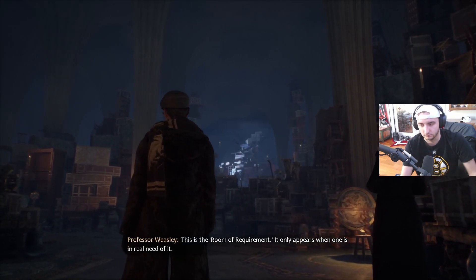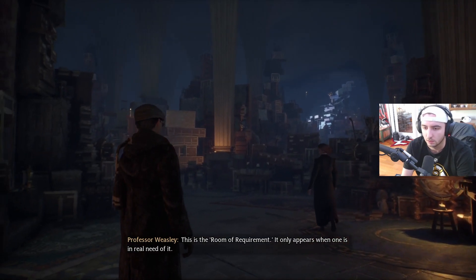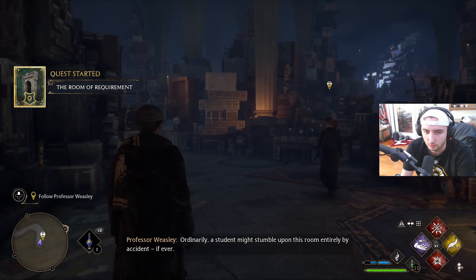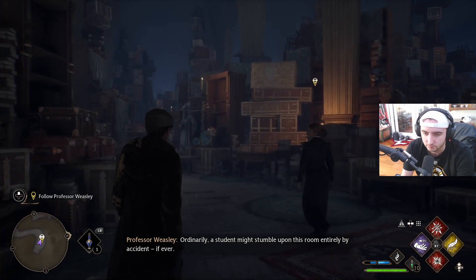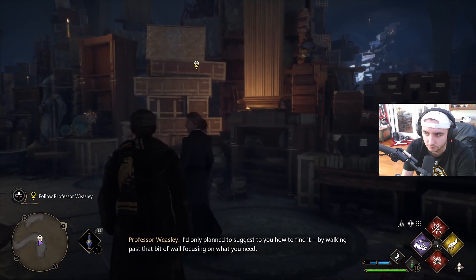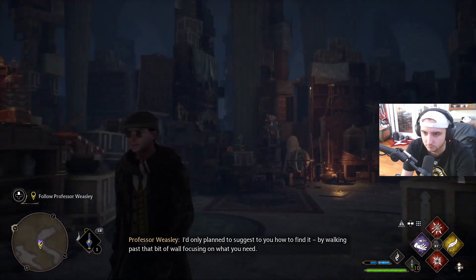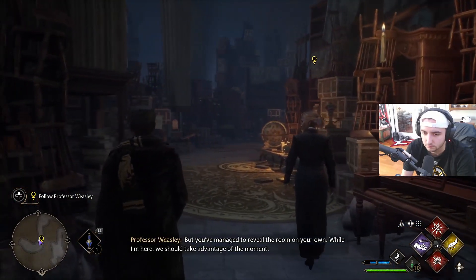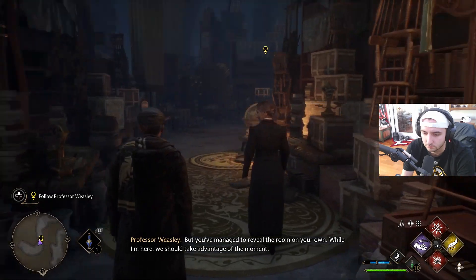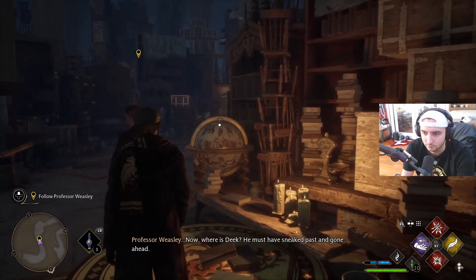Professor Weasley explains: 'This is the Room of Requirement. It only appears when one is in real need of it. Ordinarily a student might stumble upon it entirely by accident, if ever. I'd only planned to suggest to you how to find it by walking past that bit of wall focusing on what you need, but you've managed to reveal the room on your own.' Now, where is Deke the house elf?